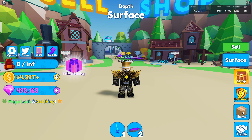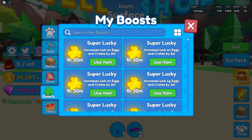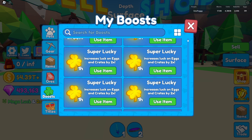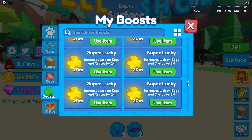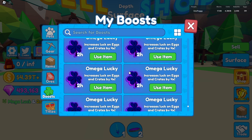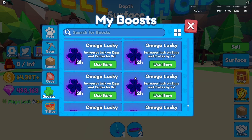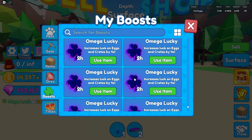This next one is something a lot of people do because they get excited about hatching — and that is using all of your boosts at once. You can hatch for seven days straight with all boosts active, but you're most likely not going to be hatching the whole time. Only use the amount of boost you're actually going to use. If you're hatching for two hours, only put on two hours of boost — don't waste it. This will save you a lot of boost overall.